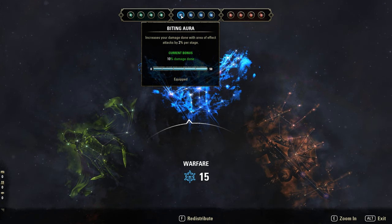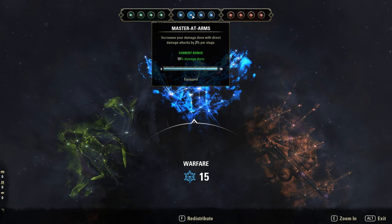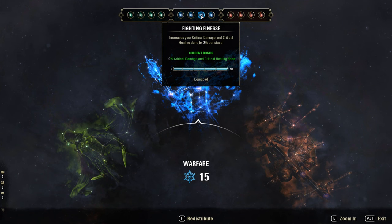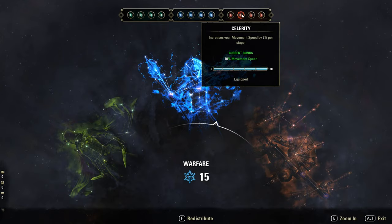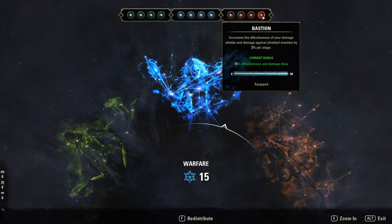CPs: Biting Aura for more AOE damage, Master at Arms for more direct damage, Fighting Finesse and Backstabber for more crit damage. Red CPs: Spell Germination, Celerity, Boundless Vitality, and Bastion.